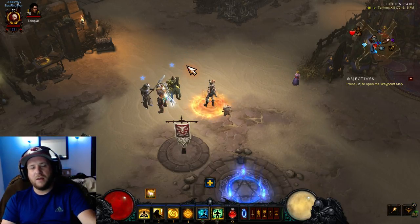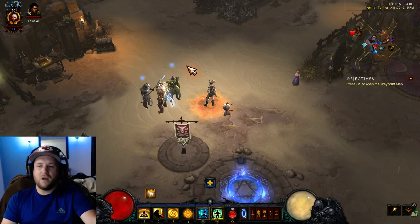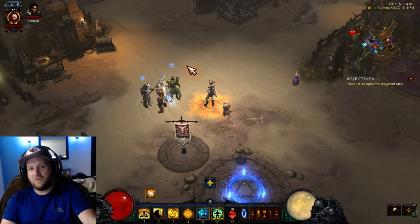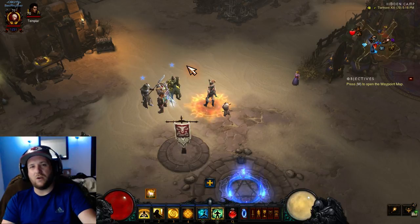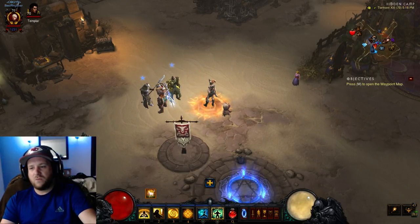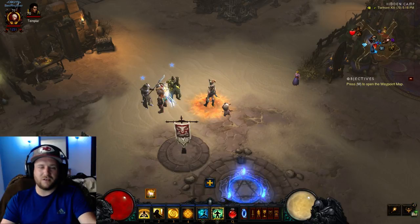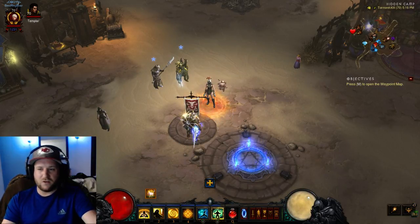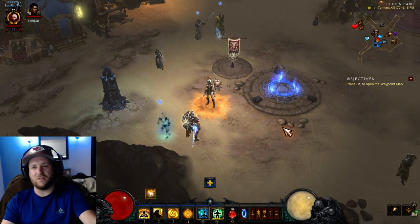Divinity is another one that's fairly simple in my opinion — it's reaching Greater Rift level 75 solo. It depends on how much time you have to dedicate to the game; if you're a newcomer, you might want to stick to the other Conquests. Overall, Conquests this season aren't going to be too bad. The last one is Masters of the Universe — Master 8 of the listed set dungeons. Personally, I absolutely hate set dungeons, so this is a Conquest I never do. But if that's something you're into, go for it.